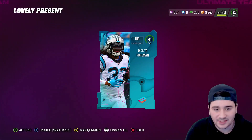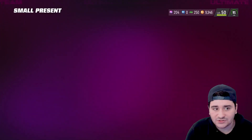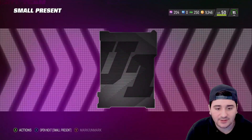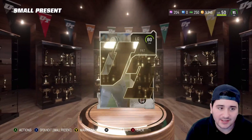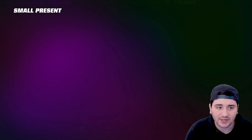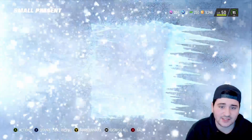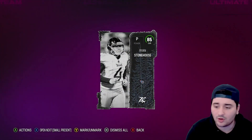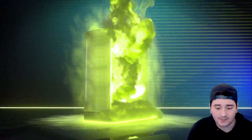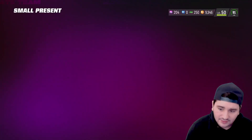Let's see what we get in this lively present — 94 overall... actually a 91 Donta Foreman. It's just not fun. A small present, which should be 80-plus overall Zero Chill players or 82 overall Zero Chill players — but we're instead getting 80 overall just regular players.